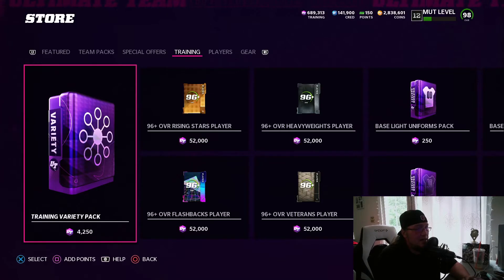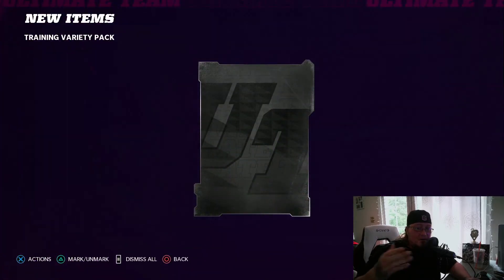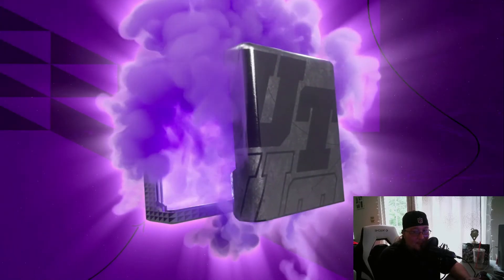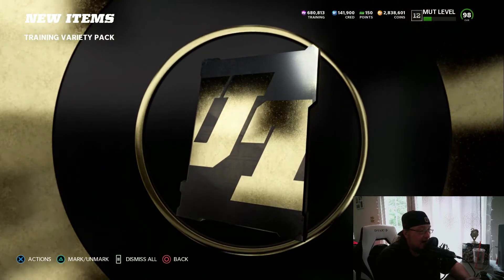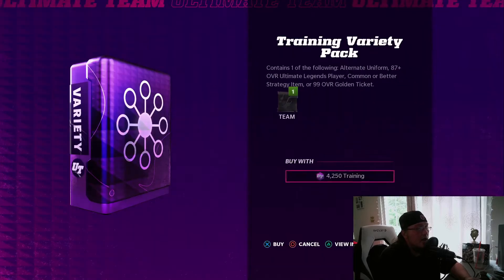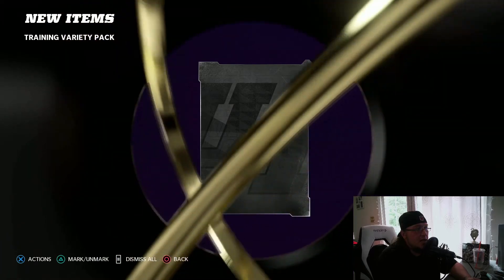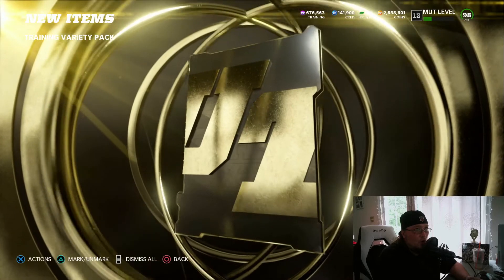For those who invested in training: we started investing a little early before the full drop, and mutt leaks put out the card duplication glitch — that's why the training market dropped. They will be console banning people for it. I do not suggest doing the card duplication glitch by any means; it will hurt the Madden community. The packs right now are showing 96s and 98s on the first couple rolls — these packs are absolutely juiced this Saturday.